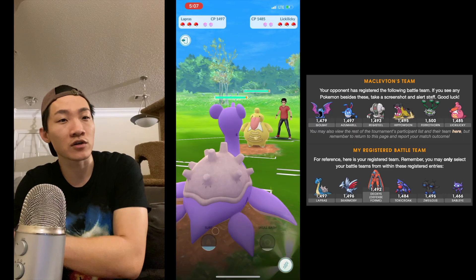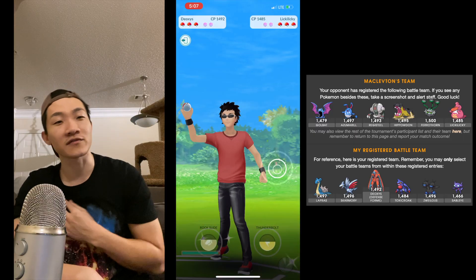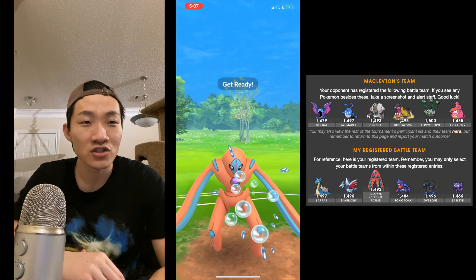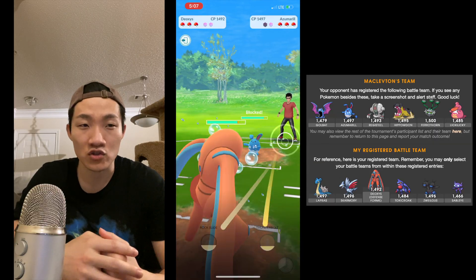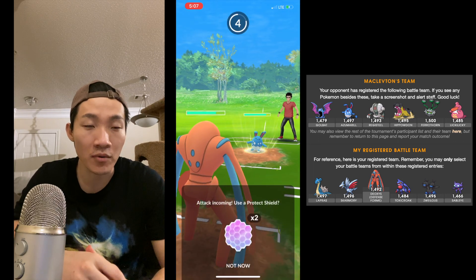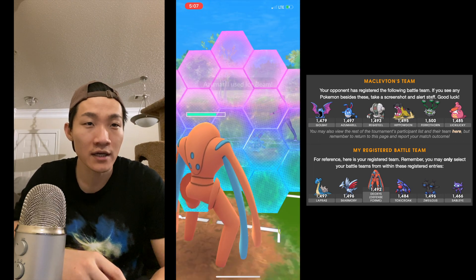Going into the third matchup, I go in with Lapras, Deoxys Defense, and Toxicroak again — if it worked the last few times, might as well keep trying. Again I don't win switch advantage, but Deoxys Defense is great on the switch. The opponent decides to shield the Thunderbolt, and then I do shield the Ice Beam.